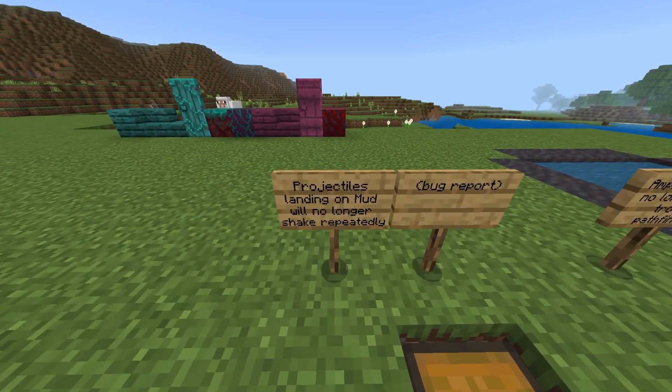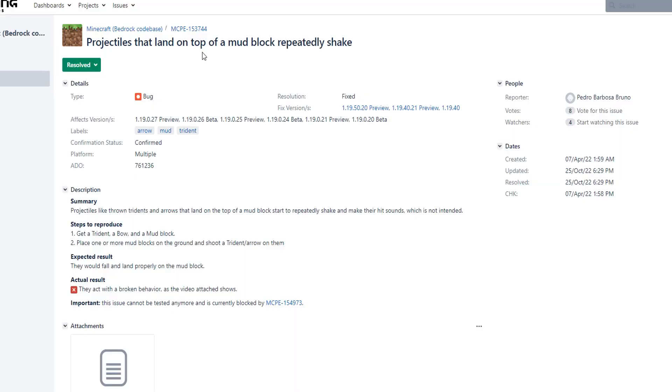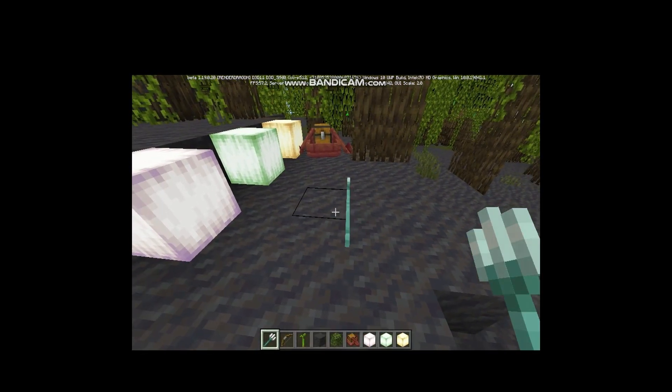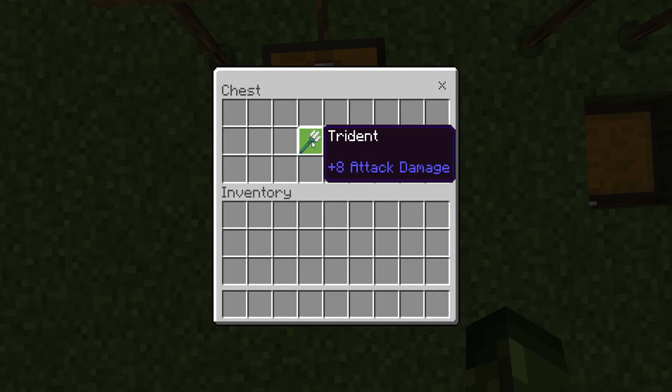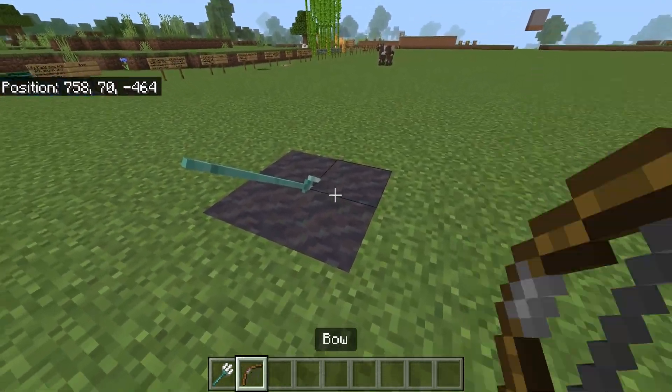Projectiles landing on mud will no longer shake repeatedly. Super annoying, been reported for quite some time. If a trident or a bow is thrown on mud, it used to freak out. It's been fixed today. Trident plus mud, nothing happens. Bow plus mud, nothing happens.